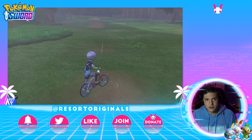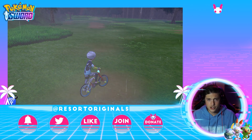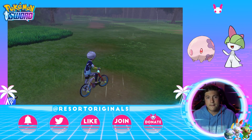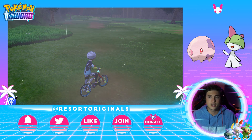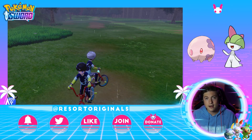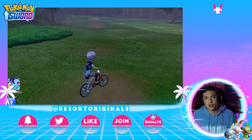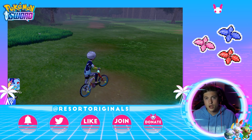The next thing I want to go over is natures. Natures help strengthen the Pokemon in specific stat areas. To specifically control which nature you get, you're going to need Pokemon to help you. I suggest getting Ralts or its evolutions — they both have the Synchronized ability, which gives the wild Pokemon you're battling a 50% chance to have the same nature as your lead Pokemon. So if I have a Modest Ralts and I battle a wild Pokemon, that Pokemon has a 50% chance to also be Modest. You're also able to get mints through battle points.